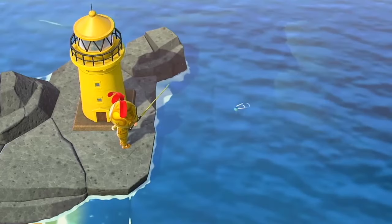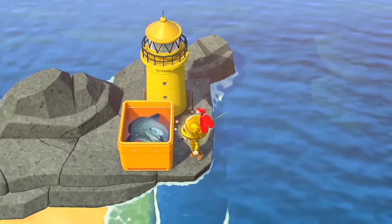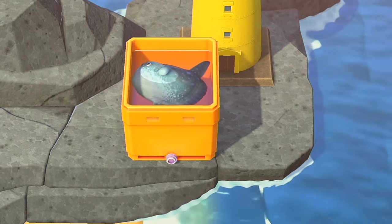To help make the Ocean Sunfish appear, craft fish bait using manila clams. Throwing the fish bait into the ocean will randomly summon a fish's shadow to appear. Repeat this process until the Ocean Sunfish appears — it's huge, you can't miss it.